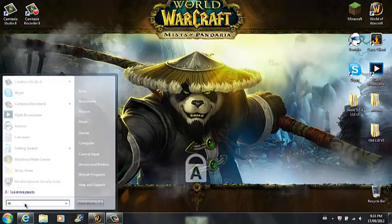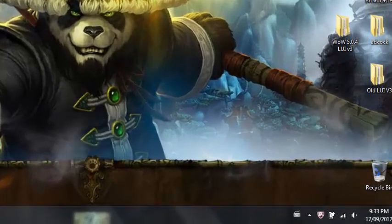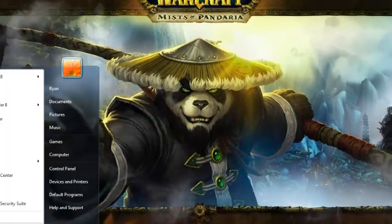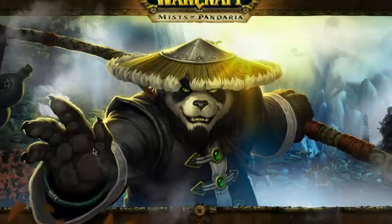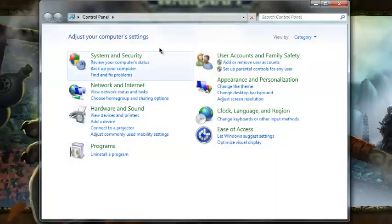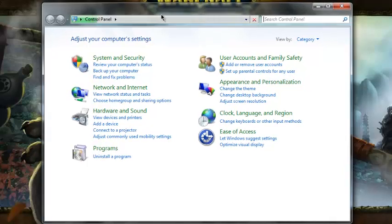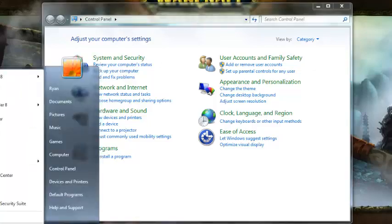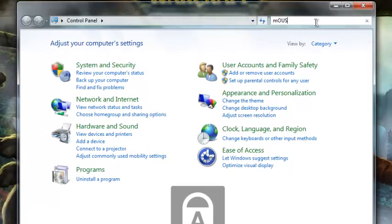You want to click Start and type in 'mouse' right here. If you don't have Windows 7, you can go into Control Panel — actually, it'll work either way even if you don't have Windows 7. So that's one way: click Start and type in 'mouse,' or you can go into Control Panel and search for 'mouse' there.